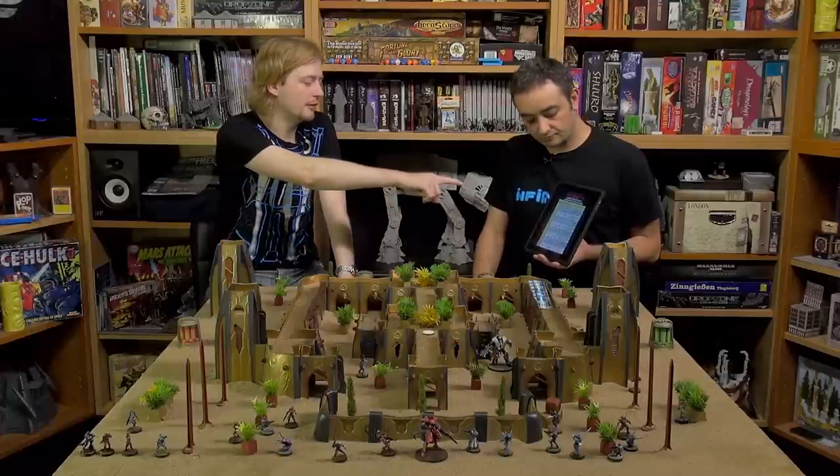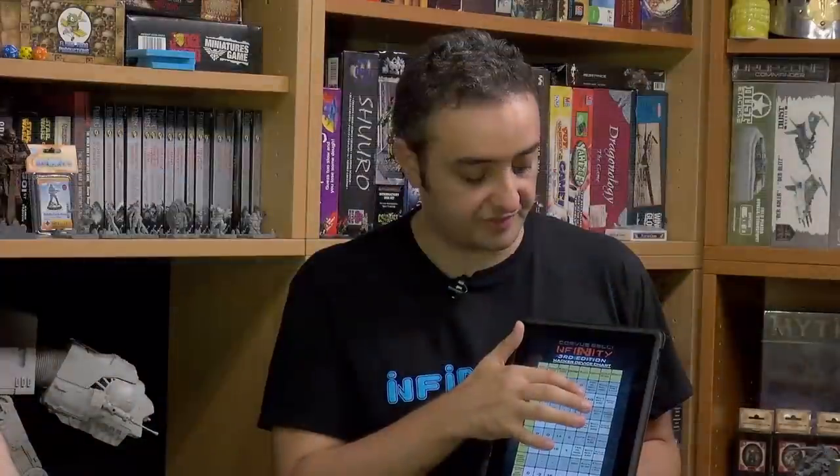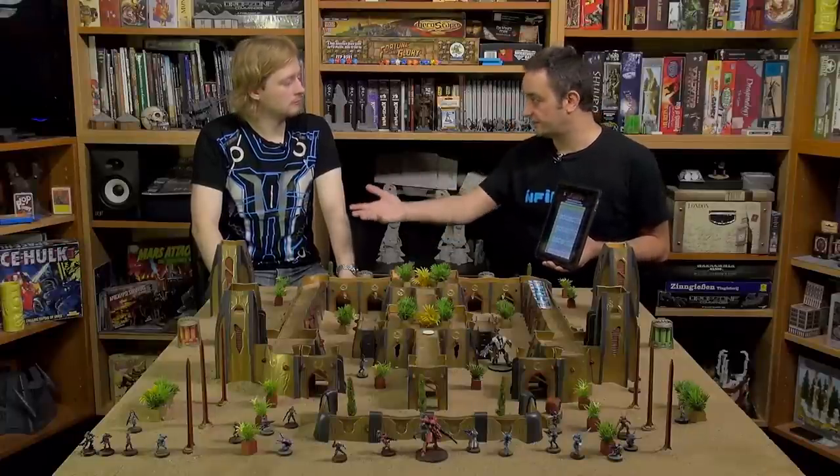Every hacker program can now target a different thing. Gotcha can target TAGs, heavy infantry, remotes and other hackers. Overlord can target only TAGs — it's the program for possessing a TAG. But Spotlight targets everyone — it's like Forward Observer used by a hacker within its zone of influence, and with it you can mark any target with the Targeted status, making hackers useful even against Ariadna.